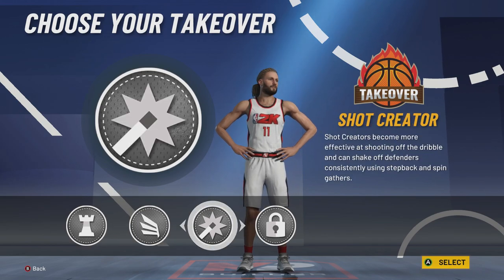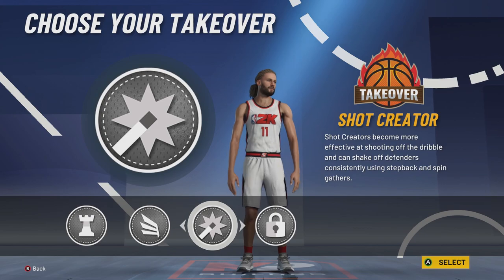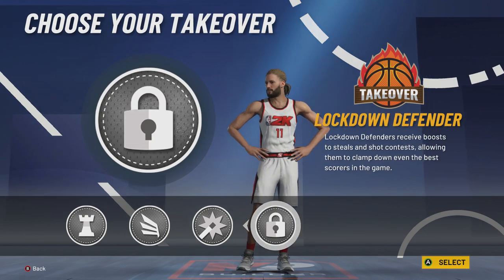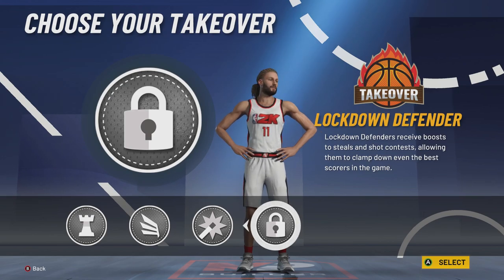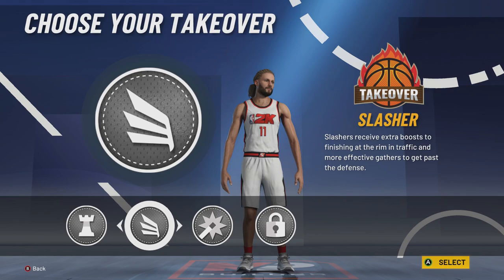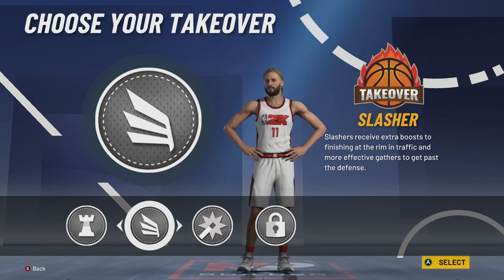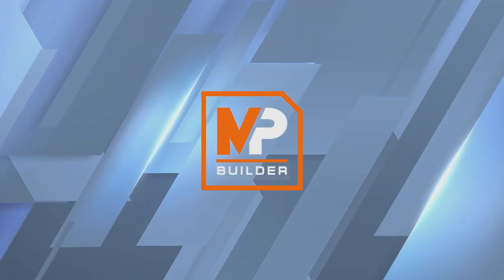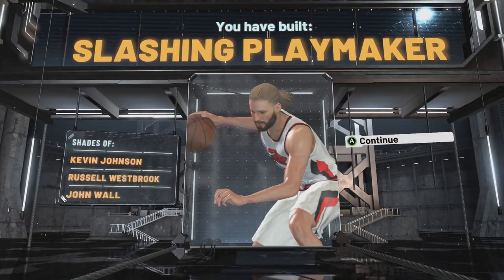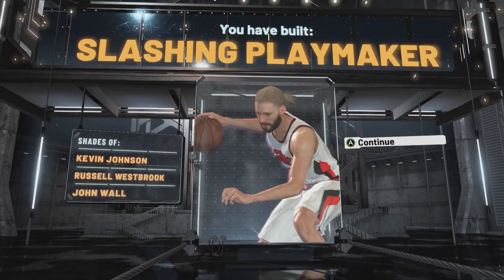Takeover: Westbrook is a playmaker. You could do shot creating takeover, but you're not really going to be fading — do not do it. You could do lock; Westbrook gets a lot of steals. But with contact dunks, what better to go with than slashing takeover? So we're going to go with slashing takeover — and there you have it. You have built a slashing playmaker — shades of Kevin Johnson, Russell Westbrook, and John Wall.